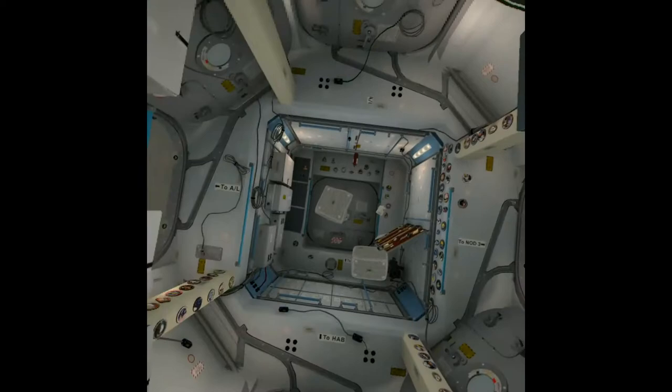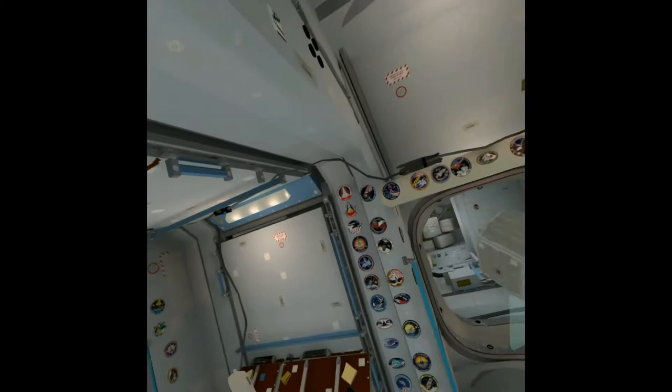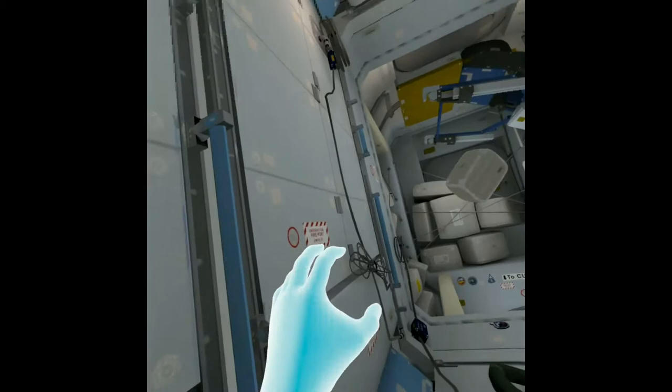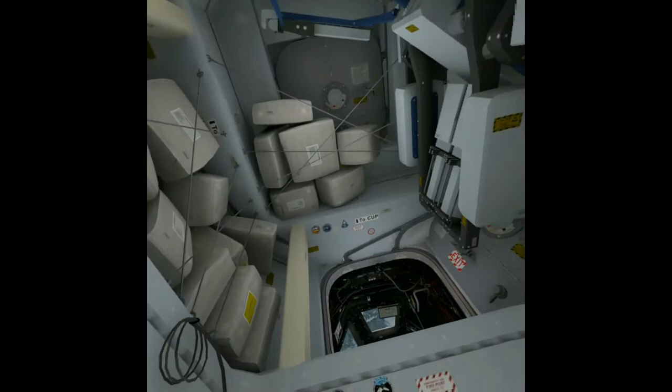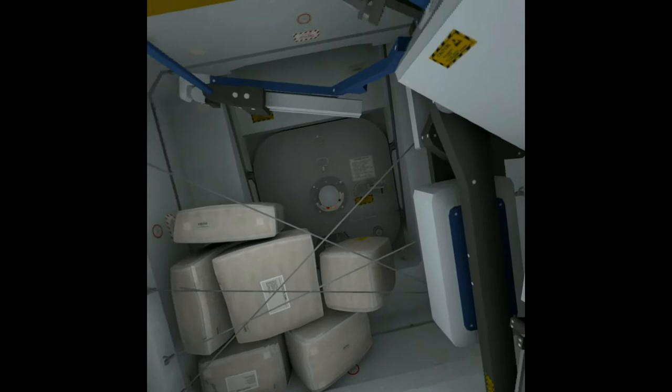So Node 3 — looks like somebody's left some tomato ketchup around. The name of Node 3 is Tranquility, and carbon dioxide removal and water recovery is done on the ISS here. The game says: if you haven't found it already, look around for the cupola — depending on how you're oriented you can probably find it below you.